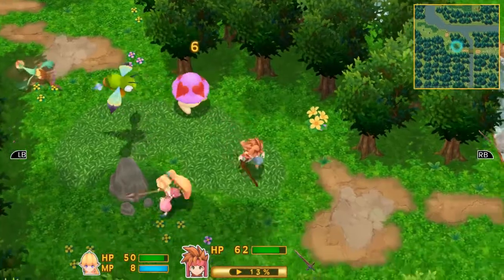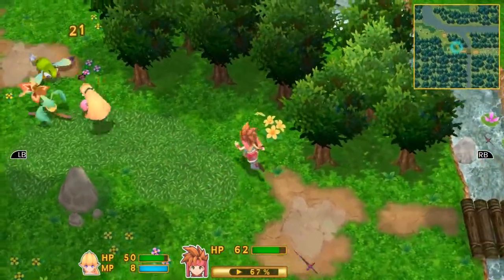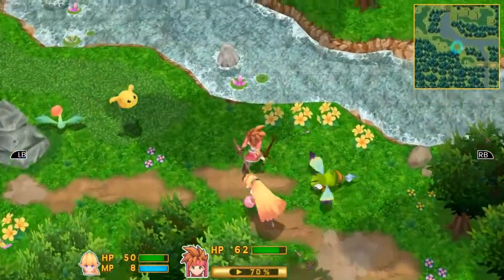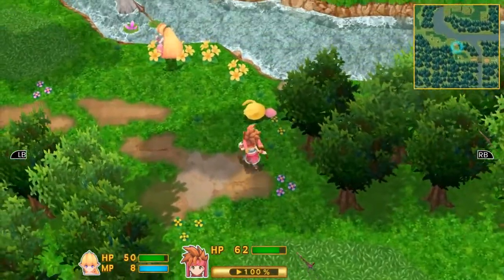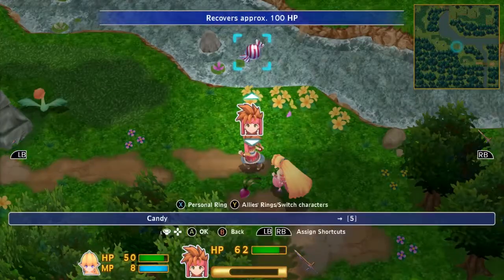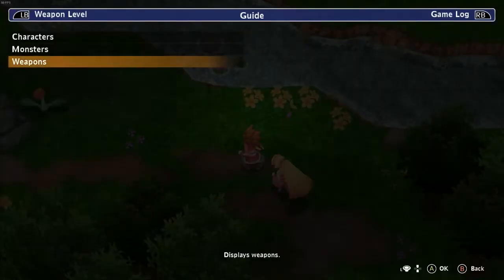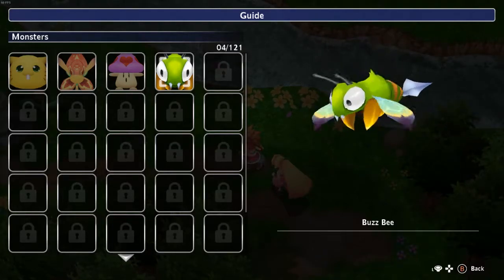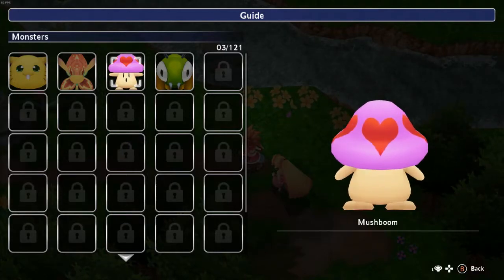I don't like that you took a crit. Die! Oh, I want to look at the enemy book — monsters. You're pretty much a bee, and you're just a flower. I kind of like how you all look.